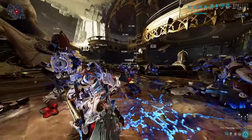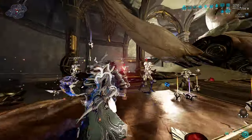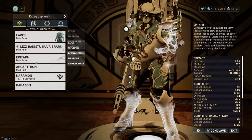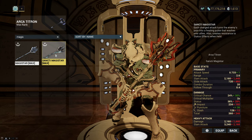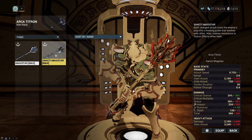As you can see we're at 25 procs, so it does actually work on every slam. That's the one benefit Titron has over Magistrar — you get the force procs. However Magistrar easily reaches 100 status and has a massive slam radius no matter what.